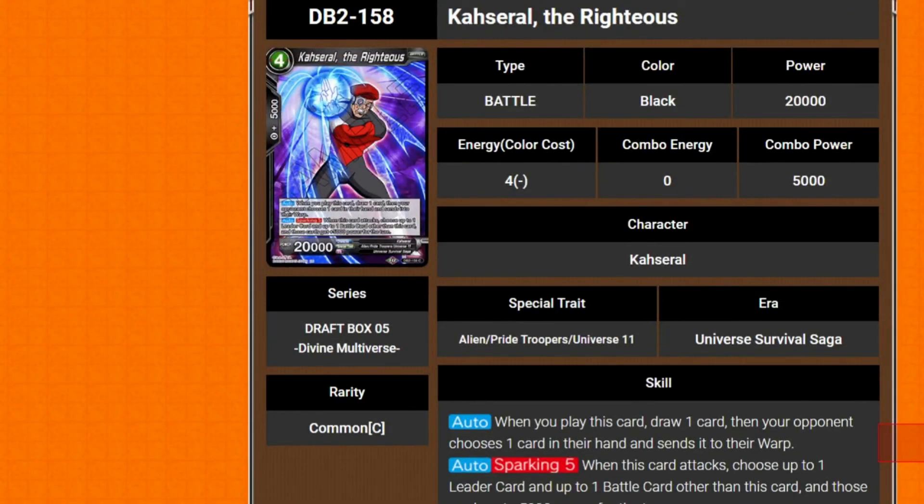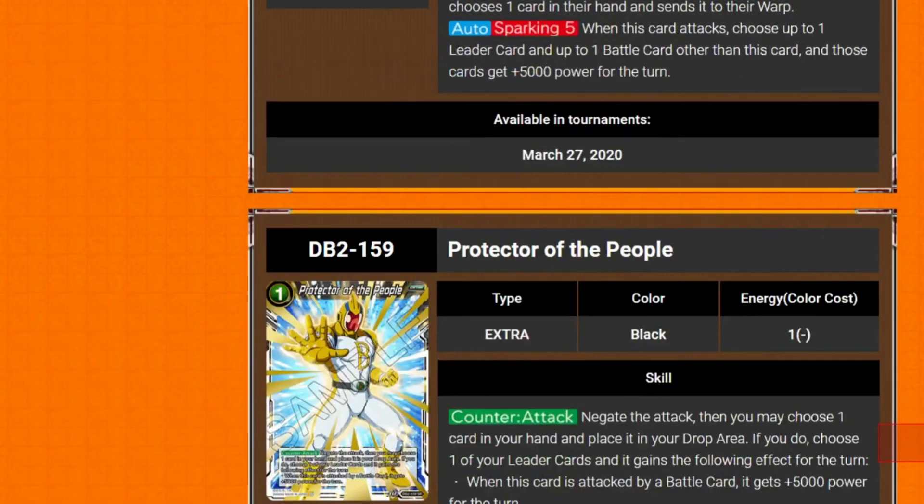Next we've got Cashreal the Righteous — 4 drop 20k. It has two autos. First: when you play this card, draw a card, then choose 1 card in your hand and send it to the warp. Its second auto is sparking 5: when this card attacks, choose up to 1 leader card and up to 1 battle card other than this one, and they gain 5k for the turn.